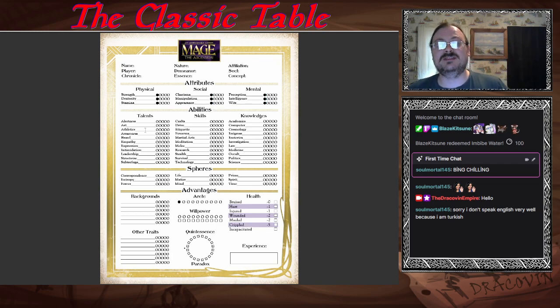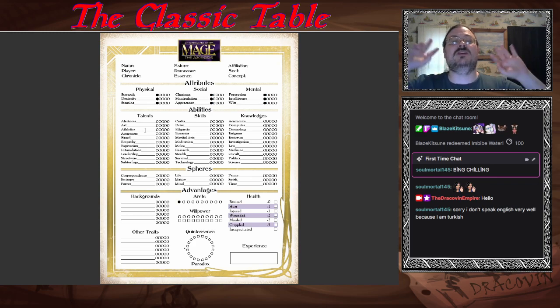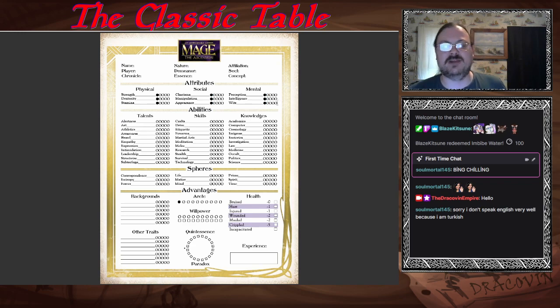Let's talk about essences. There are four essences: Dynamic, Static, Primordial, and Questing. Dynamic means you're all about progress and change. Static means you're kind of an agent for stability. Primordial means you're working on a primal mystery. Questing means you're a dreamer looking for new horizons. For archetypes, the list is the same for both nature and demeanor. You basically choose one to be your nature and sometimes either the same one or a different one to be your demeanor, depending on how you display yourself to the world.